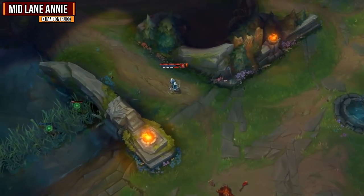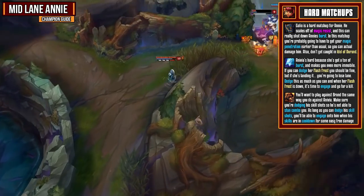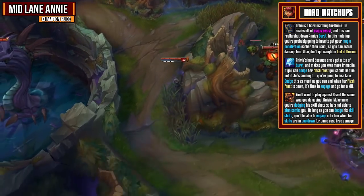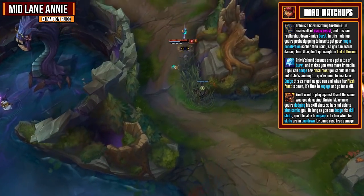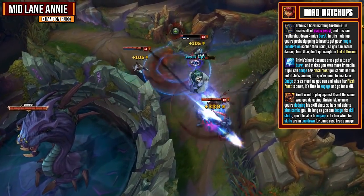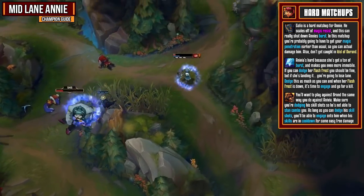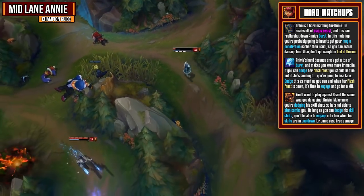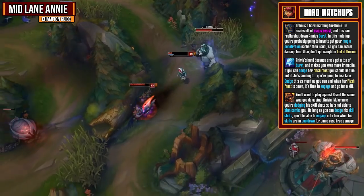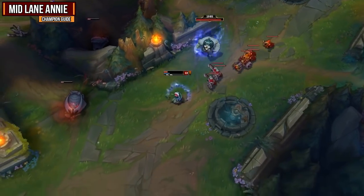For hard matchups, let's start with Galio. He scales off getting magic resist and this can really shut down Annie's burst. In this matchup you're probably going to have to get your magic penetration earlier than usual. Other than that, just don't get caught in Idol of Durand or you're going to get taunted and die. Next is Anivia — she's got a ton of burst and makes you even more immobile than you already are. If you can dodge Flash Frost you're usually going to be fine, but if she's landing it you're going to lose lane. Dodge it as much as you can and when Flash Frost is down, it's time to engage and go for a kill. Next up is Brand — it's all about dodging skill shots. If he's landing his combos you're going to be stunned, take a lot of damage, and lose lane. As long as you dodge these skill shots you can engage onto him when his skills are on cooldown and get off some really easy free damage.